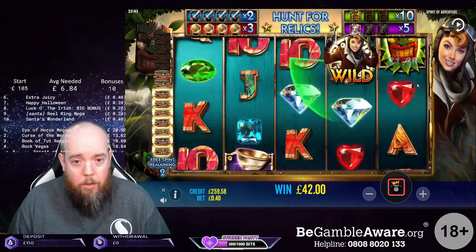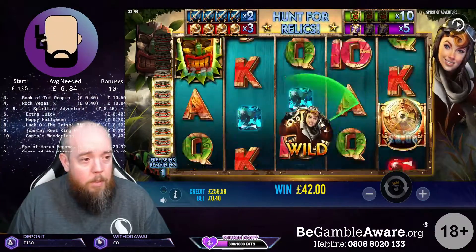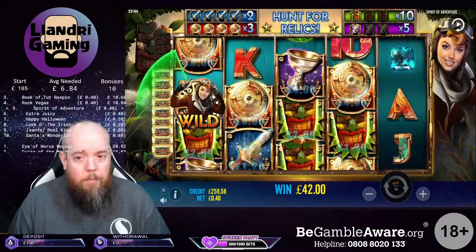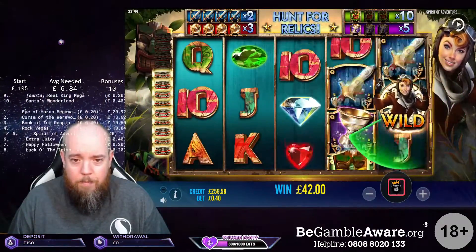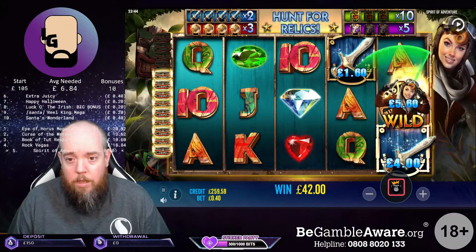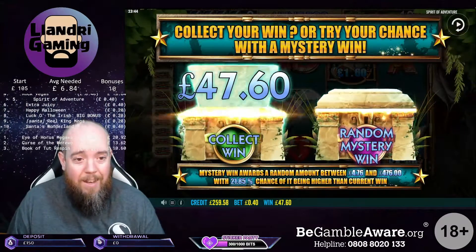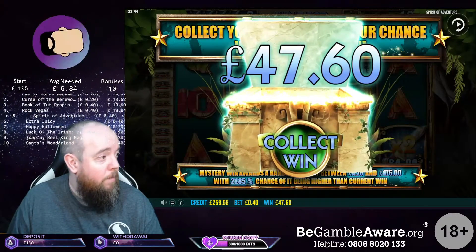Now all the swords and shields are doubled, and we still need two of the masks and two of the goblets. I worry the shields are tripled. We've expertly avoided the swords there. Probably going to die here - yep. Although we've picked up two swords, that's not too bad. Another £5.60. Can't complain about that. We're definitely, definitely, definitely collecting. £47.50.